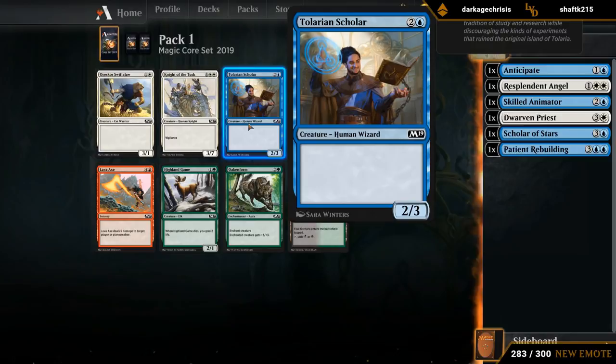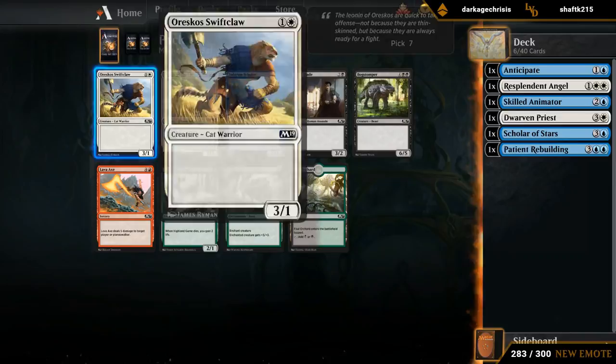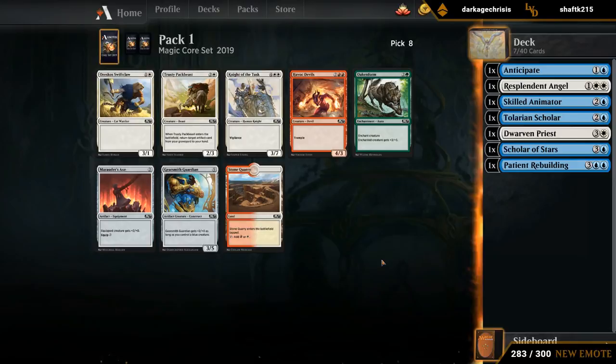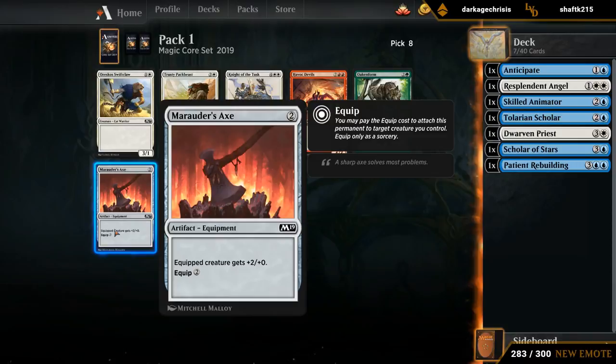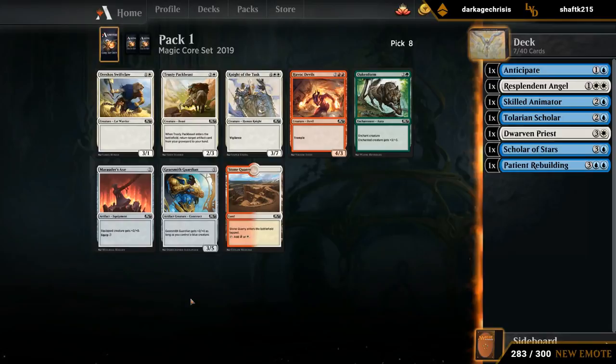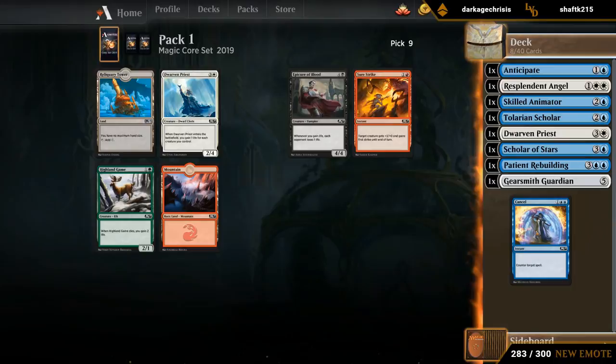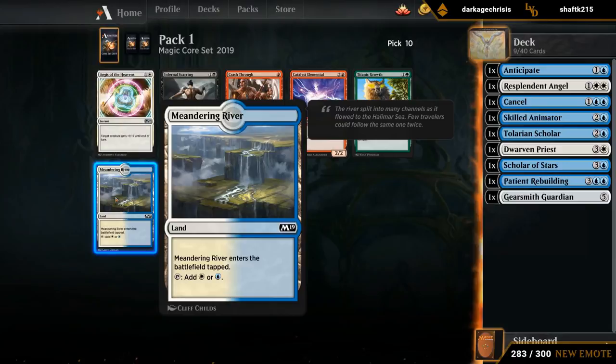This pack is pretty disappointing. You can just take a Tolarian Scholar as a 3-mana 2-3 to block with — it's probably fine. I don't really want a Swiftclaw here. Got two nice artifacts — Marauder's Axe is the cheaper one, so it helps curve into Scholar of Stars and Skilled Animator a bit better. But the issue with Marauder's Axe is that we're not a deck trying to attack very often, so having the Axe as equipment doesn't actually help us much. We'd much rather have a 5-mana 3-5 that every now and then will be a 5-5 as a good defensive body. Now we can take a Cancel as a decent counterspell that can also serve as a removal spell and protect our win conditions. We also wheeled the Meandering River, so that's nice — a bit of mana fixing is always welcome.